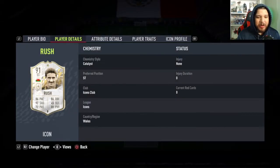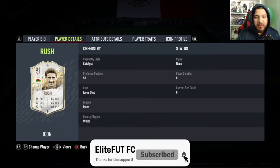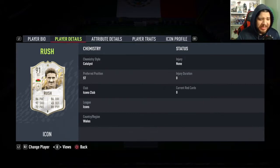Hello everybody, welcome back to the channel and welcome to the Prime Icon Ian Rush player review video. Ian Rush — yes, Ian Rush. I played with him this past weekend in a draft. I've been playing a lot of drafts, I have like 40 draft tokens. He actually won me the draft, believe it or not. He pulled his weight tremendously — led me through all four games into the draft victory. He played absolutely phenomenal.